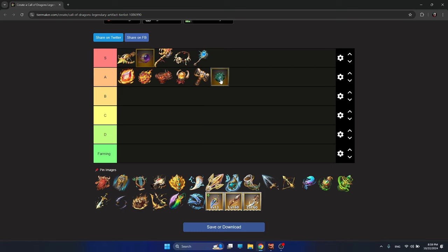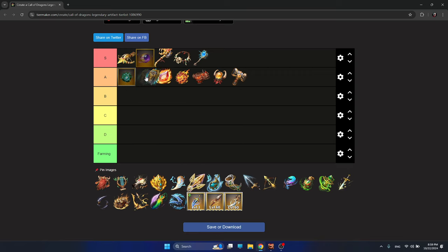Deathless Wings should be here simply because of the HP buffs, which I love in infantry artifacts. And of course I'm going to put the newest artifact for Dunfell here too. I'm not going to speak much about it yet because I still want to see how it performs. I hope these artifacts will be solid, because Deathless Wings is actually gettable from normal keys in Universal Artifacts.